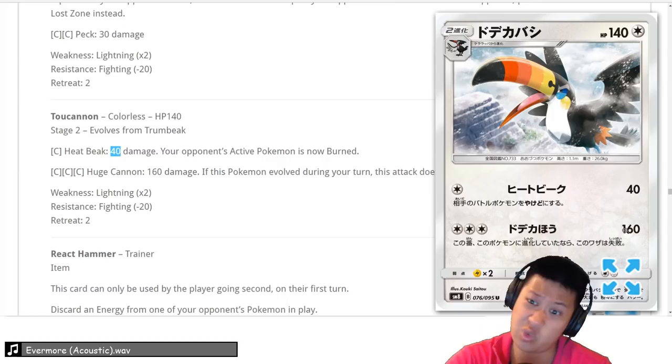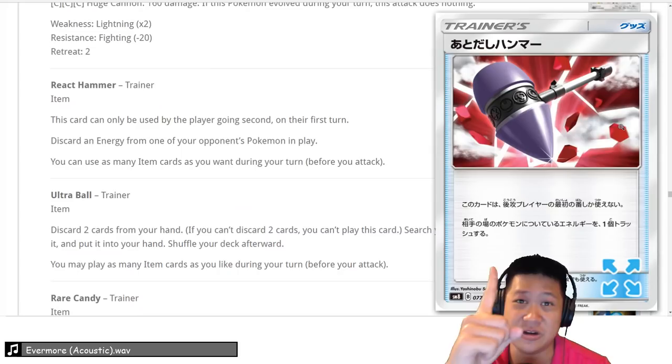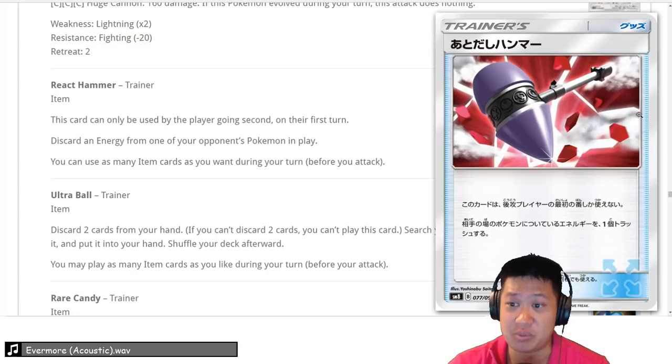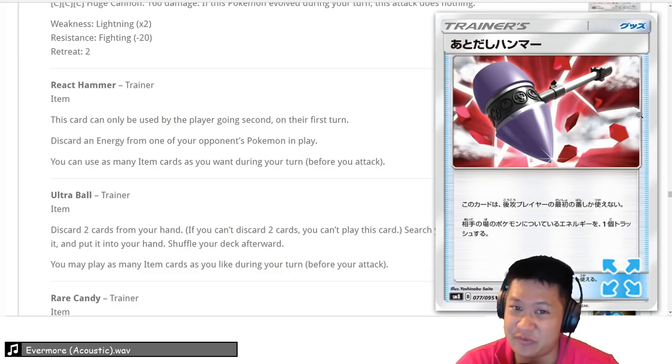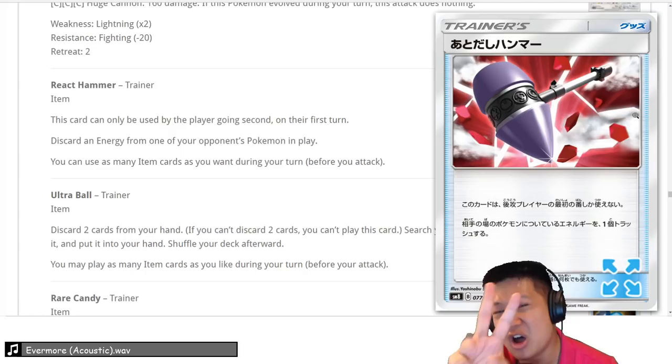React Hammer — you can only use this once the entire game. If you go second, you can use it to remove the 1 energy your opponent may have attached — that's pretty big. But you need 4 copies to keep it consistent, and after that it becomes junk for the rest of the game. Probably won't see it much, but it has a niche — we'll give it a low 3, almost a 2.